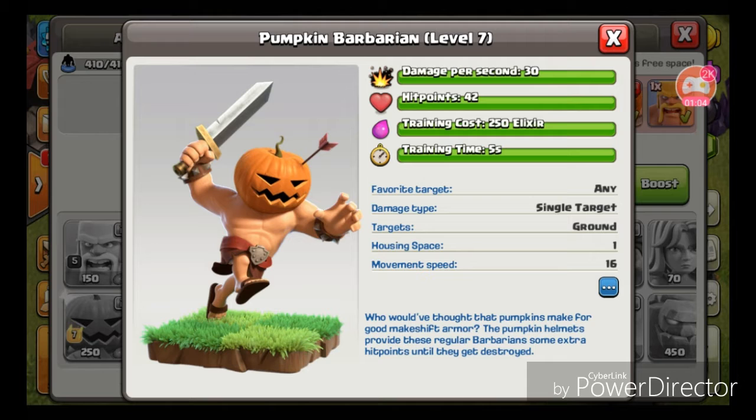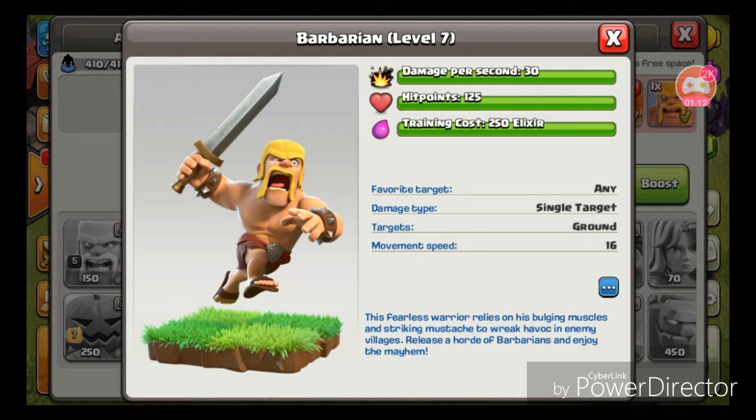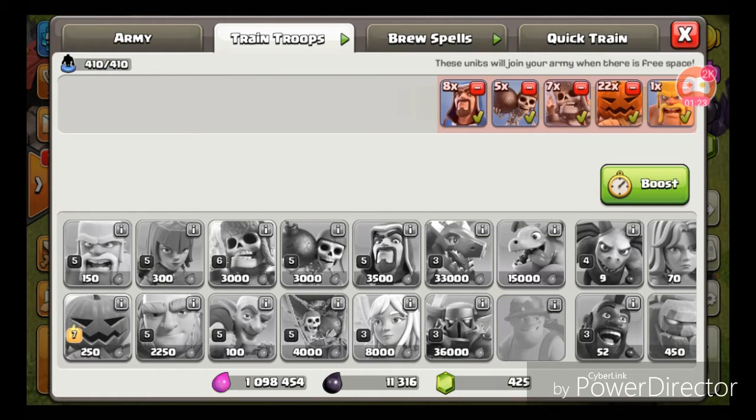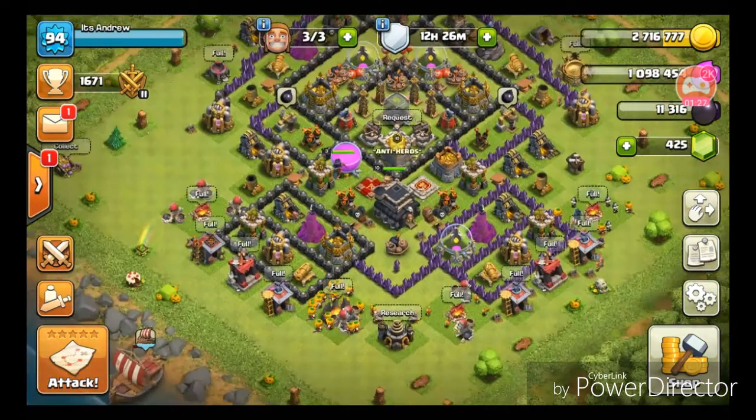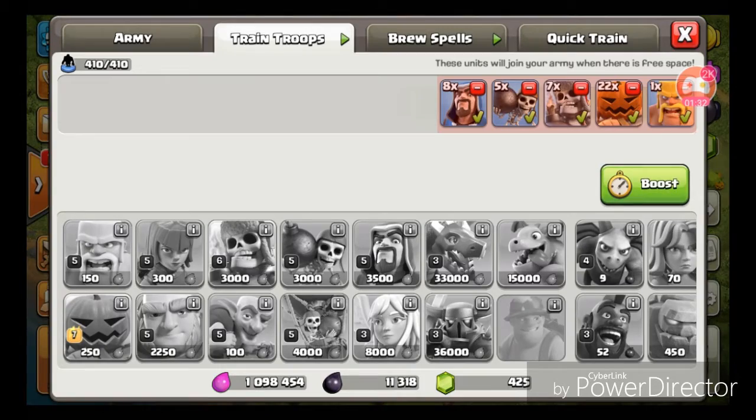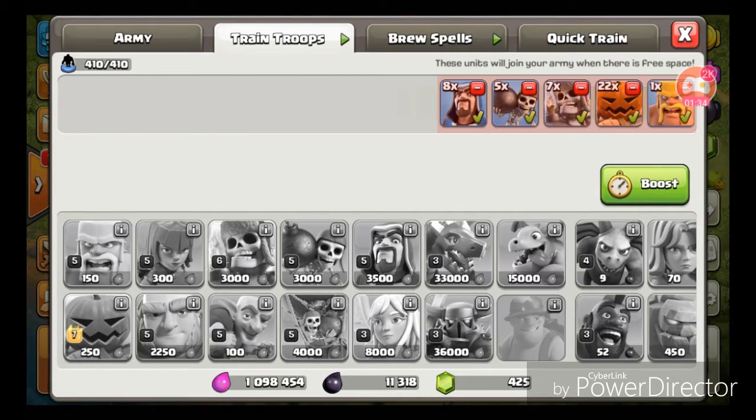When the pumpkin body armor gets destroyed, they turn into a regular maxed out barbarian. So right now we're going to attack with this new attack strategy that I just made.